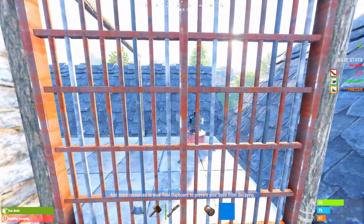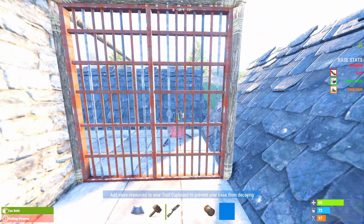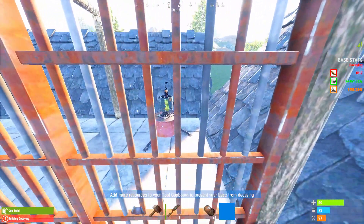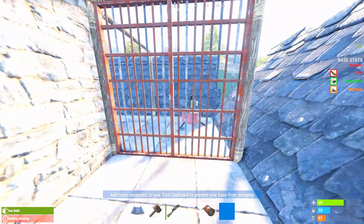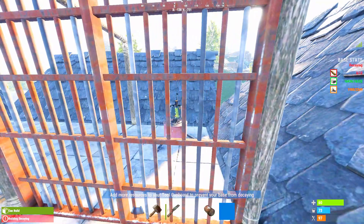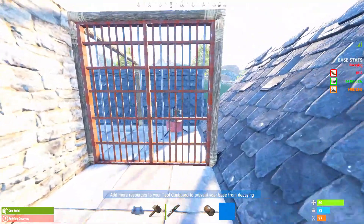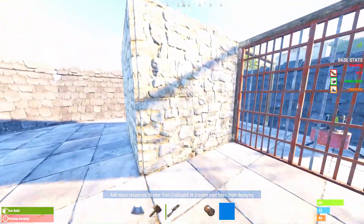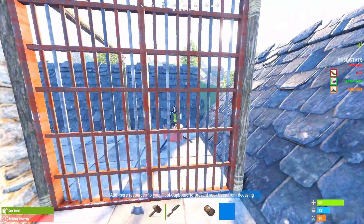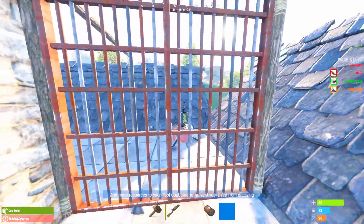The pros are that the prison cell gate takes more rockets or explosives to get into, but you can actually shoot through the prison cell gate — which is kind of insane, I never knew you could. So make sure it's behind high externals and people aren't trying to grief you — keep it non-visible and out of the way.